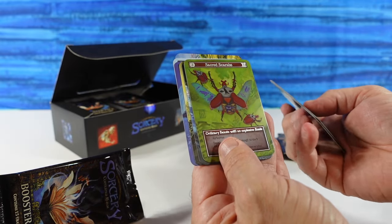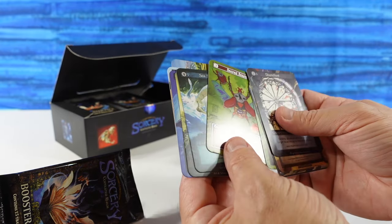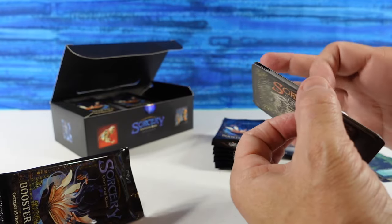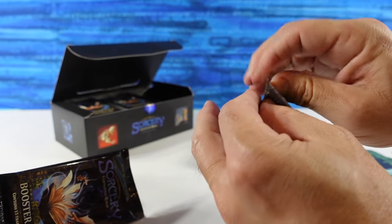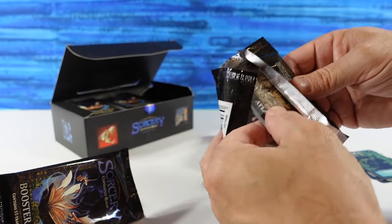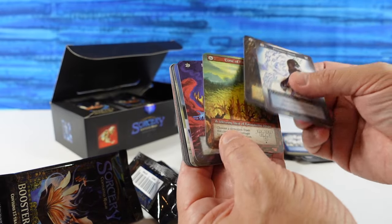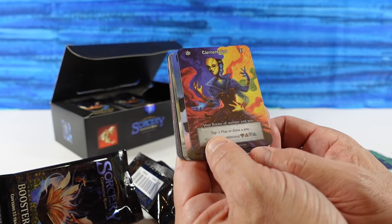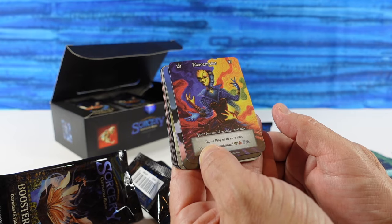The price seems to have stabilized. We have Ordinary Beasts, also a Benson card, and the Scarabs in foil. Prices went down just slightly a day ago — I should have purchased. I had a bunch more sealed boxes in my shopping cart but just didn't pull the trigger on them. We have an avatar in our Elite spot: the Elementalist, your avatar of wonder and awe.